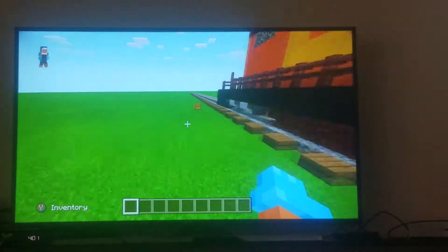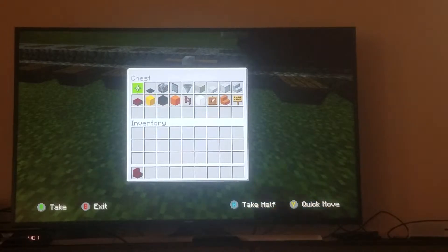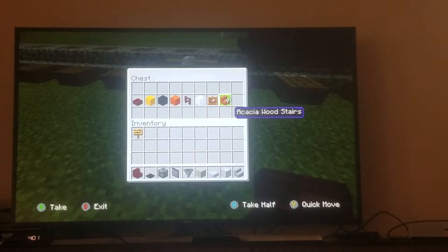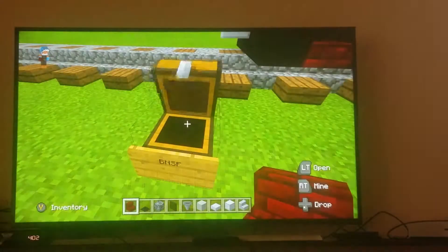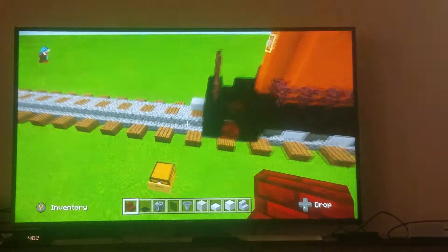Let's get started. The blocks you're going to need are: red nether brick, black carpet, bedrock, black stained glass, hopper, light gray wool, smooth stone slab, smooth stone, polished andesite stairs, oak wood, oak sign, acacia wood stairs, item frame, white stained glass, nether brick fence, orange concrete, black concrete, yellow concrete, and red nether brick concrete.